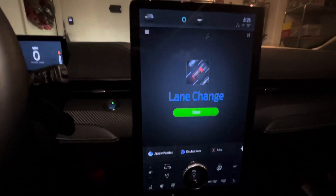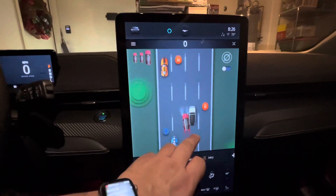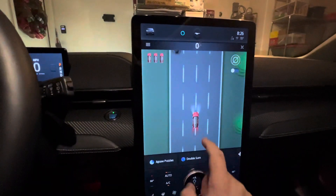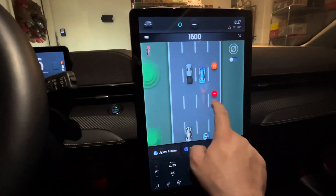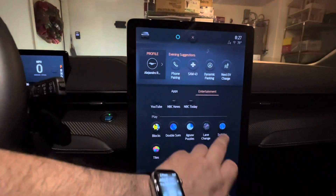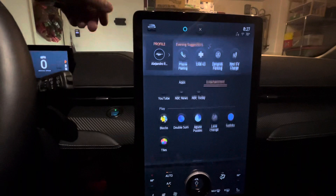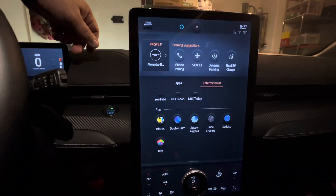Got this one — I was checking it out the other day: Lane Change. I guess this one has been available on the Ford F-150 for some other people, but it's the first time I have it. You just move your car around — very simple game. Oh, there we go — Sudoku. Too many numbers for me. But yeah, it looks like the new games are Double Sum, Jigsaw Puzzles, Lane Change, and Sudoku.